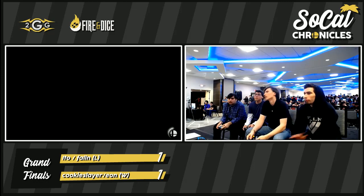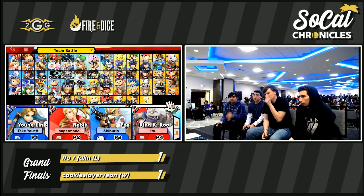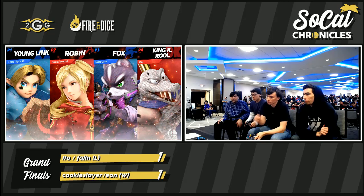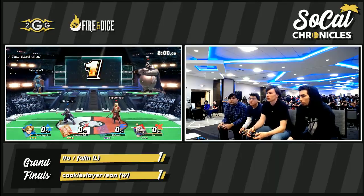Five stocks — with Falling holding on to his original three the entire game. You only took one K. Rool stock, and there's the swiftness on the switch. We're going to see the Fox come out. Eon's a fox main in Smash 4, very prominent fox main in SoCal, power ranked in the higher echelon of top ten.